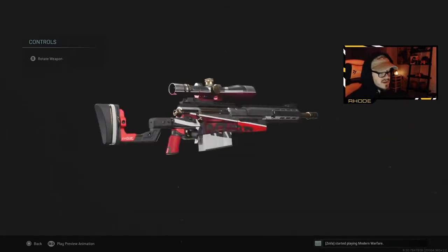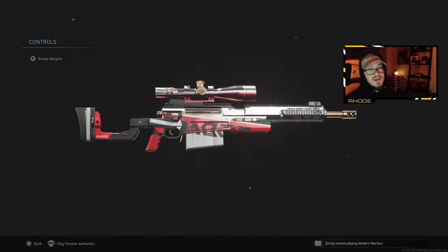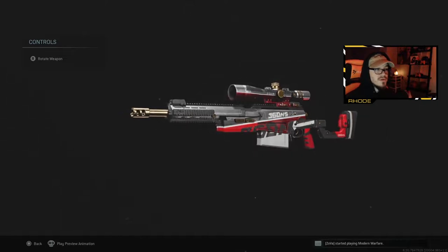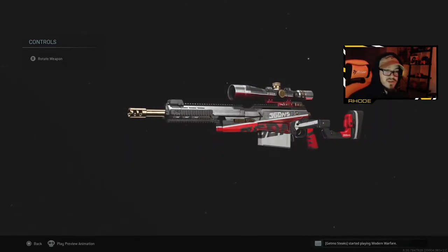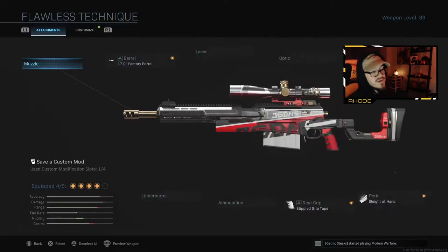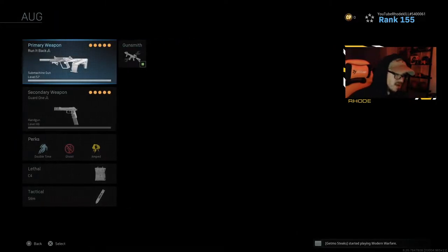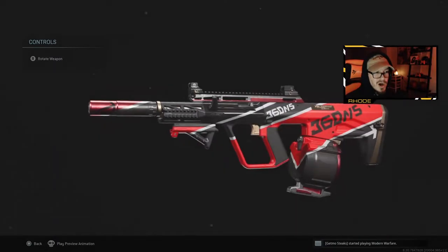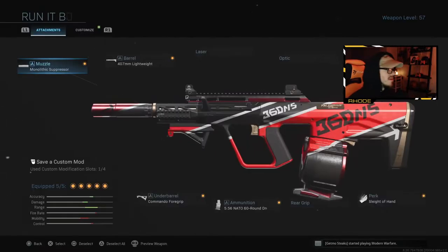The AUG is really good — Swag dropped some videos on it and some other content creators have too. The AX50, you guys know if you're a sniper, a lot of you run this or the HDR. I personally run the HDR but I may have to try this variant out in Warzone because it looks super good. Those are the two weapons that dropped in this bundle, both very good weapons. I'm glad they dropped these type of weapons and not something I wouldn't use like a shotgun. This is the Run It Back AUG and on the side it says 360 NS — I'm not sure what that means.